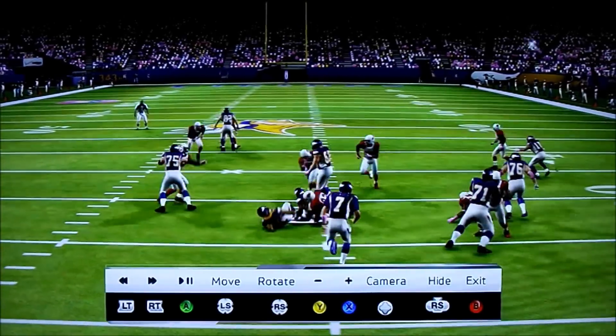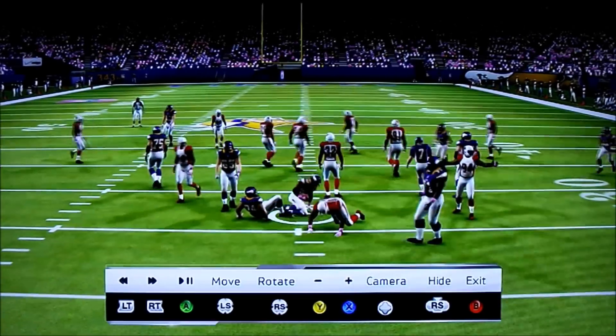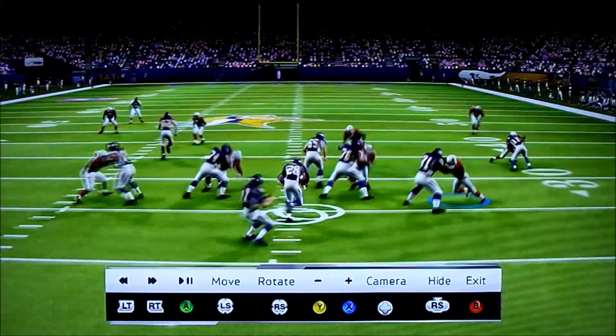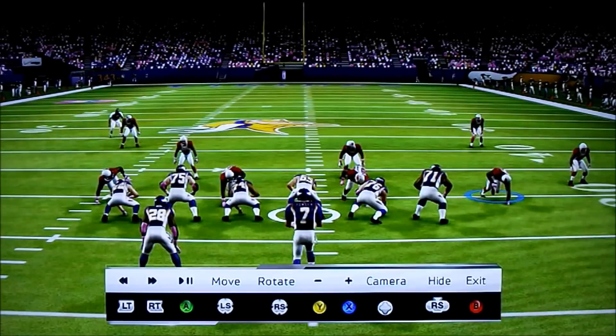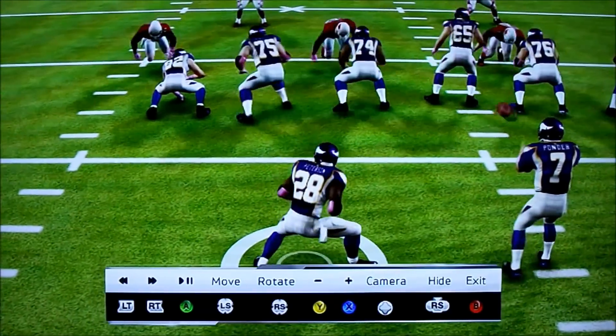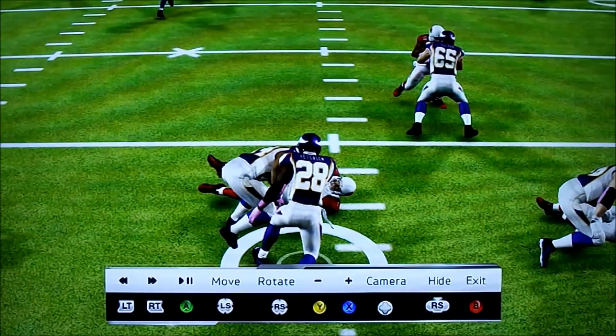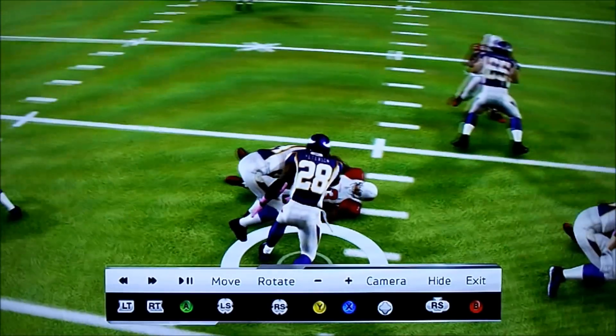Playing this for you at speed, there's really not much to break down in terms of fundamental football, but I want to show these rare plays that I come across because it shows that the game really lacks checks and balances to keep realism in perspective at all times. What we have here is a draw play with Adrian Peterson, and for some reason as he comes close to the line, even though Calais Campbell has been blocked into the ground,